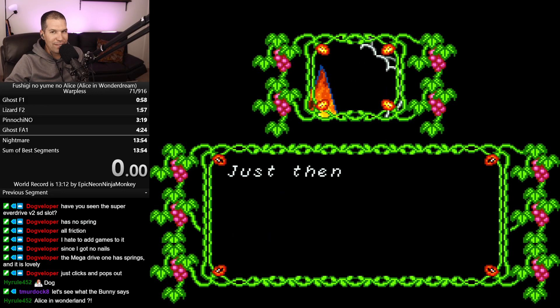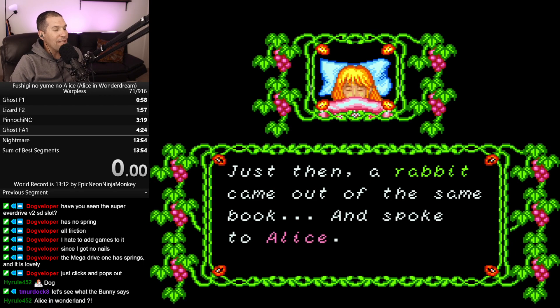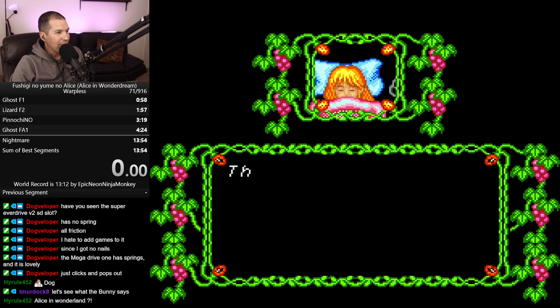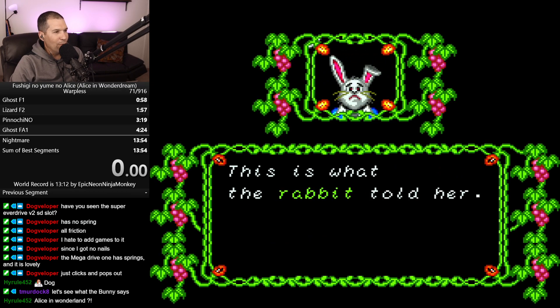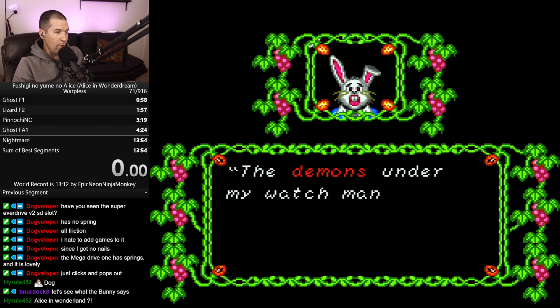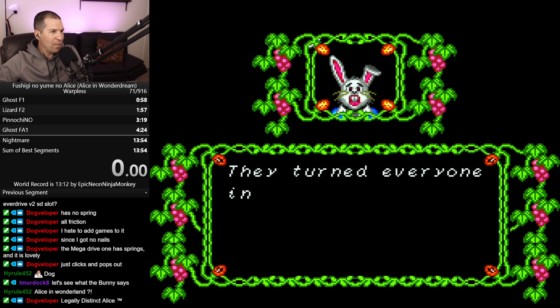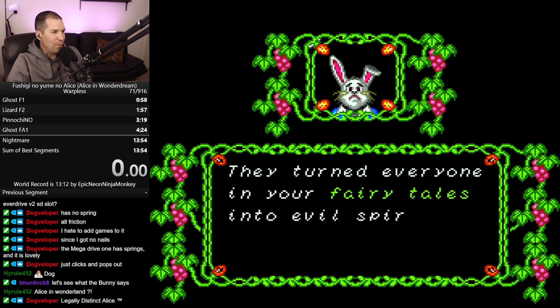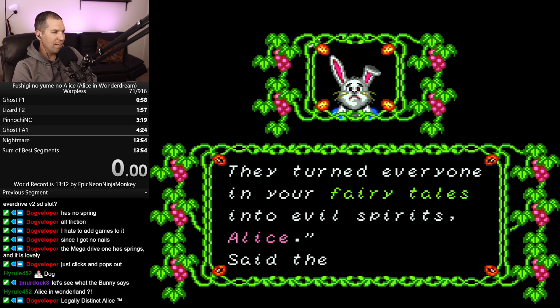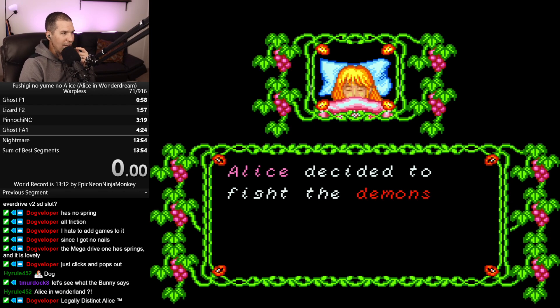Interesting - where is this going? Just then, a rabbit came out of the same book and spoke to Alice. This is what the rabbit told her: 'The demons under my watch managed to scurry away into a storybook.' Okay, poor rabbit. 'They turned everyone in your fairy tales into evil spirits,' Alice, said the rabbit. This is so exciting, folks - Alice decided to fight the demons. Legally distinct Alice, exactly.